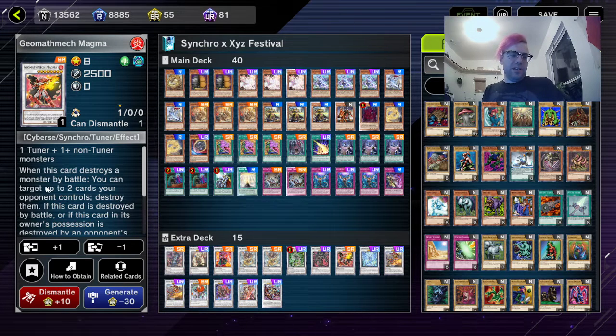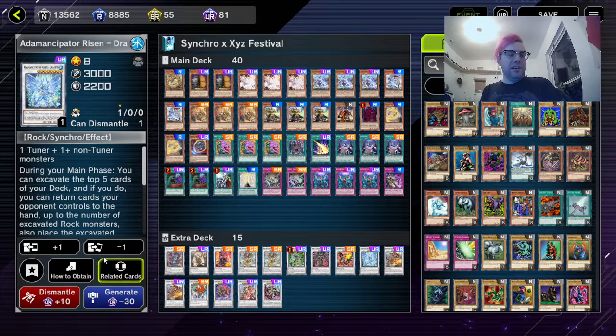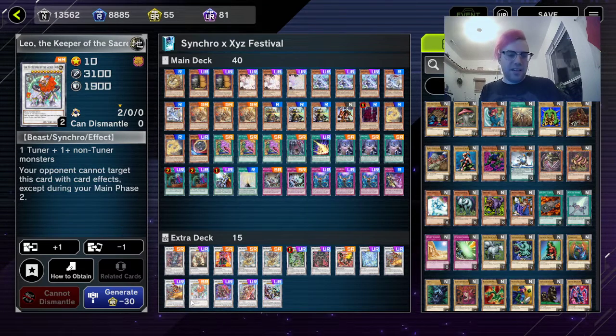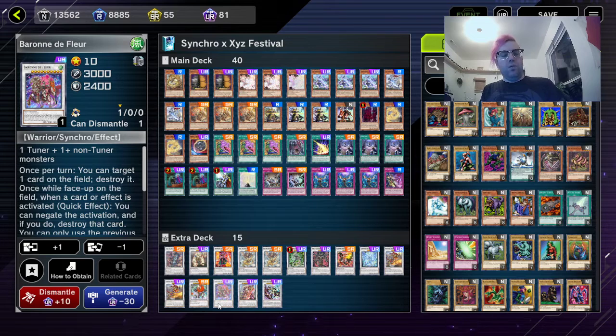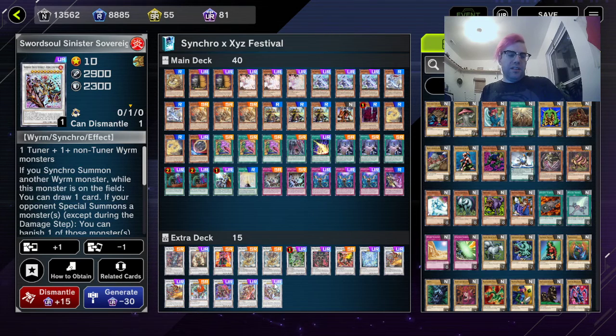One Geomathmech Magma — when this card destroys a monster by battle, you can target up to two cards your opponent controls and destroy them. The other effect only matters if you're running Mathmech so it's irrelevant here. One Emancipated Risen Dragite, one Source Grandmaster Sinkzow — I always butcher that name, sorry. Running two of those because I have the extra space. One Leo, Keeper of the Sacred Tree — your opponent cannot target this card with card effects except during their Main Phase 2, which is sometimes relevant.